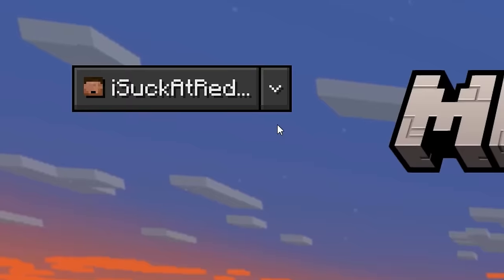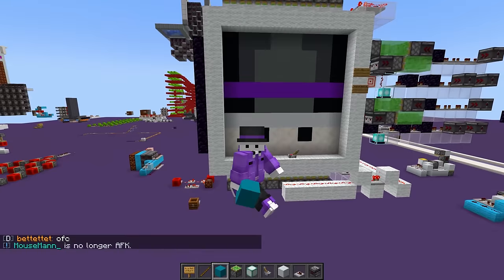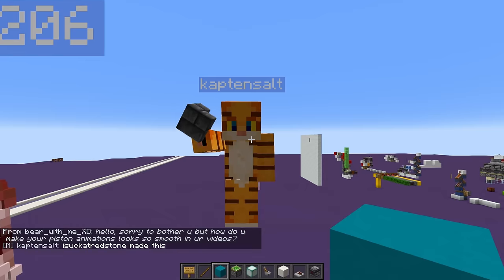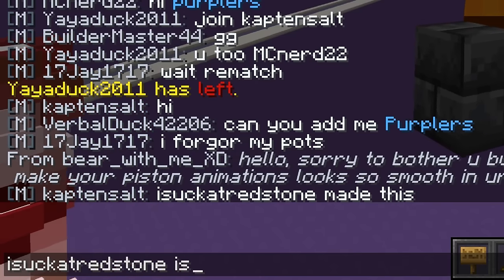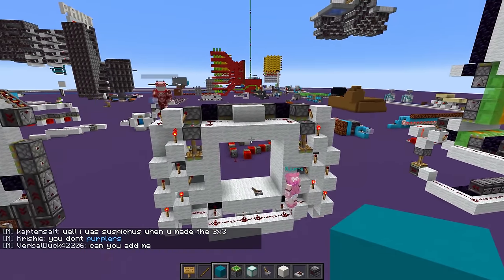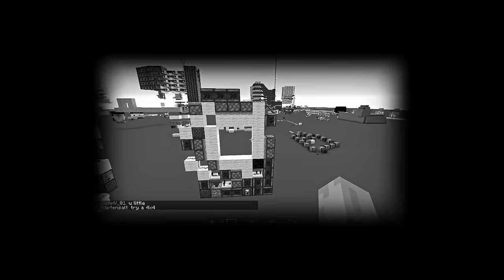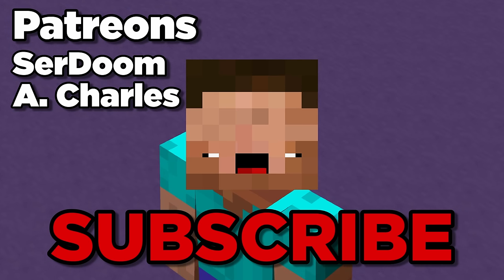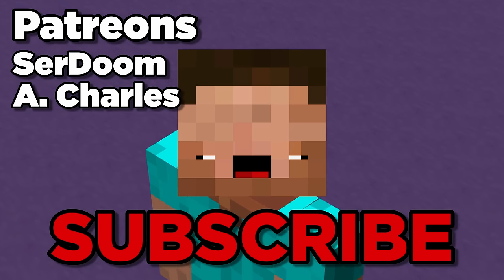Maybe I should stop deceiving him now. Is he starting to get it? I tell him 'I Suck at Redstone made this' — he doesn't get it. I'm going to have to tell him: 'I Suck at Redstone is me.' He says he was suspicious when I made the three by three — I swear I said he didn't suspect anything! I guess I blew my cover much earlier than I thought. I'll see you next time.